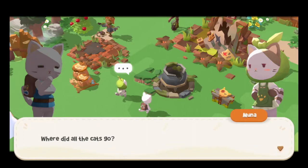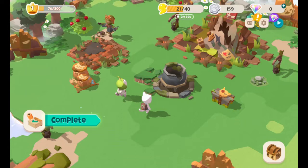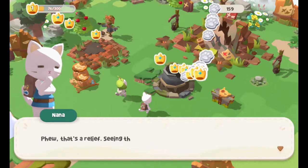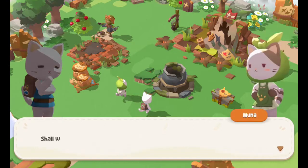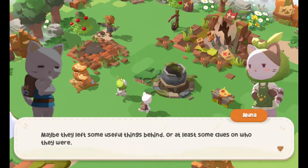Where did all the cats go? That's a question I ask myself every single day. I've completed objectives and I get stuff! Seeing that they left so much luggage like this, they must have left in a hurry. Did something happen? Were the natives restless, perhaps? Shall we look through them? Let's pilfer their stuff — maybe they left something useful behind, or at least some clues to who they were.